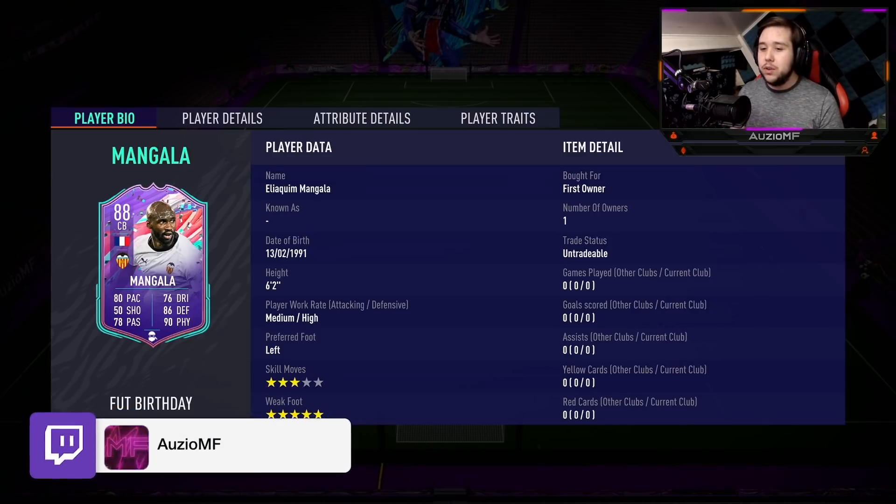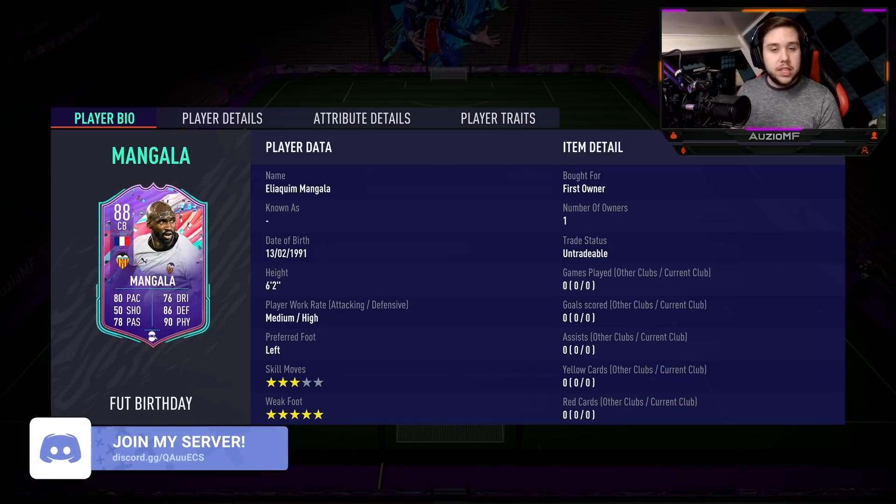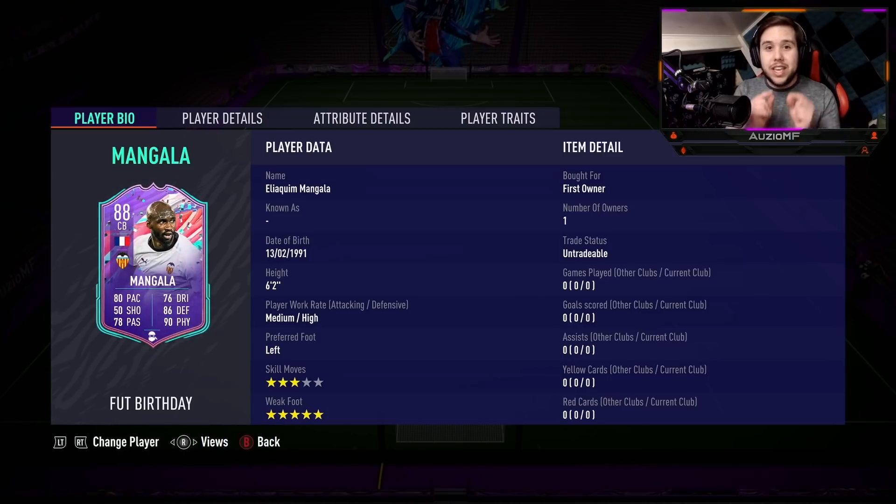Now I looked at this card and I thought to myself: 86 defending, okay. 90 physicals, okay. 76 dribbling is not bad at all. 78 passing is not bad at all. But then you look at pace and you see 80 pace on a card, and especially in FIFA 21 we all know 80 pace is going to struggle. But either way, he's still looking like a proper solid, solid center back.